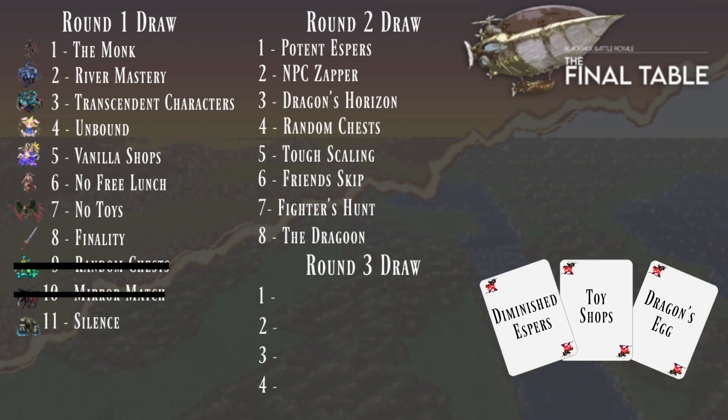I also hope players are saving Blitz the online way instead of doing Latte River, which River Mastery is — being able to experience it other ways, like going to Duncan's House instead to learn it. The pick is in and we have Dragon's Egg, so more dragon action going on.